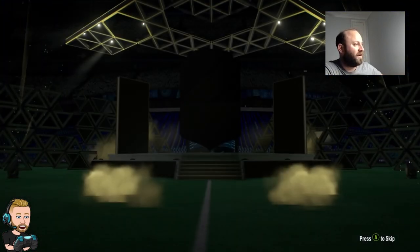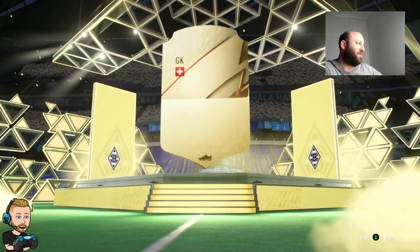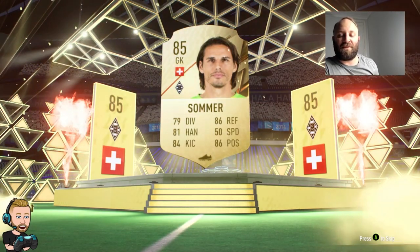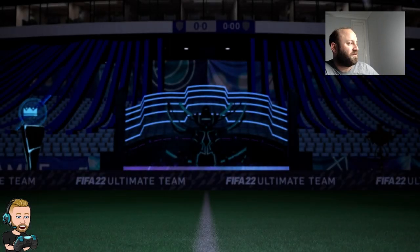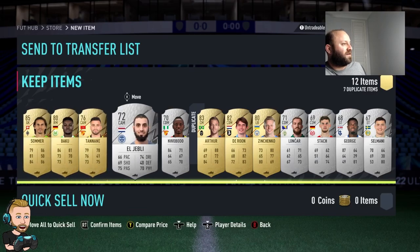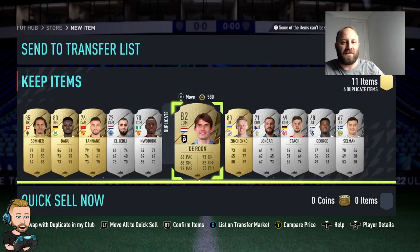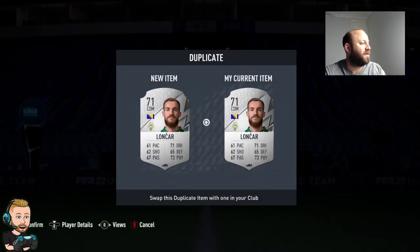Can it give us something good? Swiss goalkeeper - very, very nice. That's going to be good for finishing off the Ramos SBC. I've also started the Christoph Nkunku SBC because I think that's a pretty solid card. Arthur and a few others can go up.